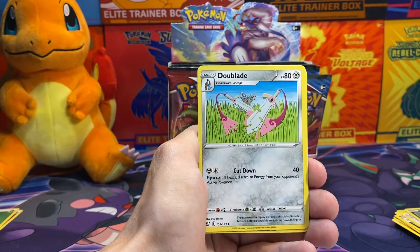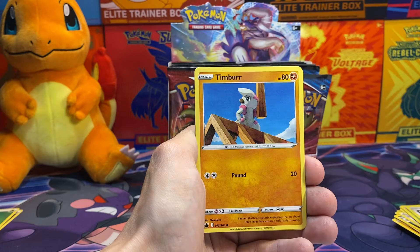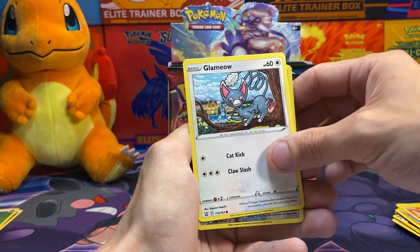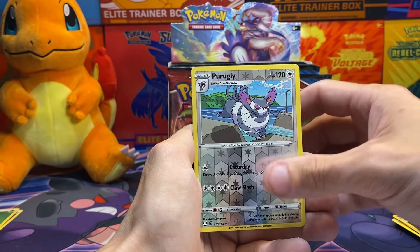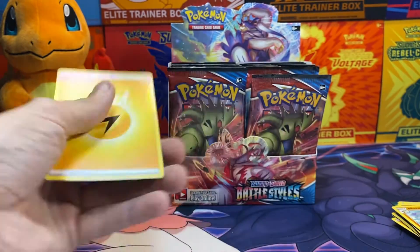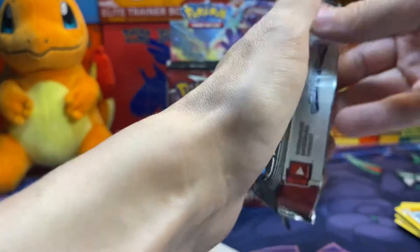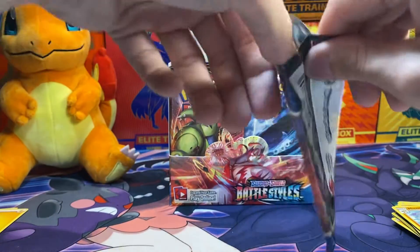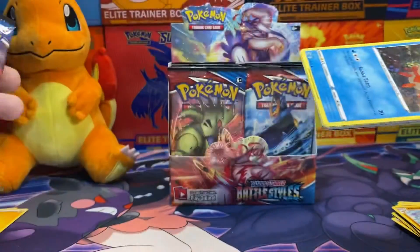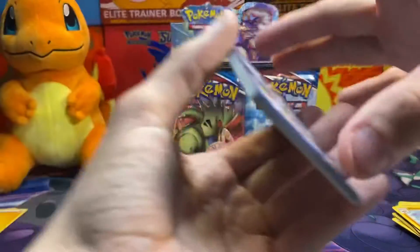We got more Pignite, Doublade. I keep hitting this lamp over here, like I say in every video. Tepig, Fletchling, Reverse Holo Purugly, Incineroar, and Houndoom. I'm really honestly looking for those. I'm pretty sure that's what everybody else is looking for, but I'm gonna have to complete the set if I got those two.